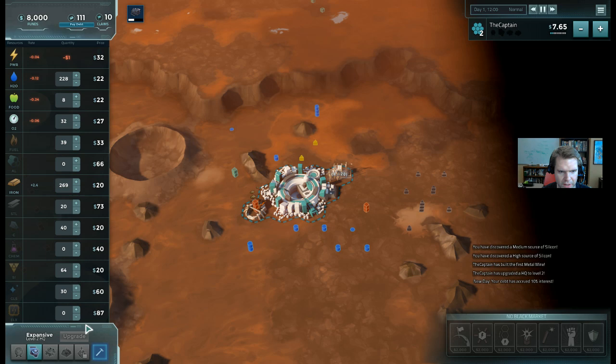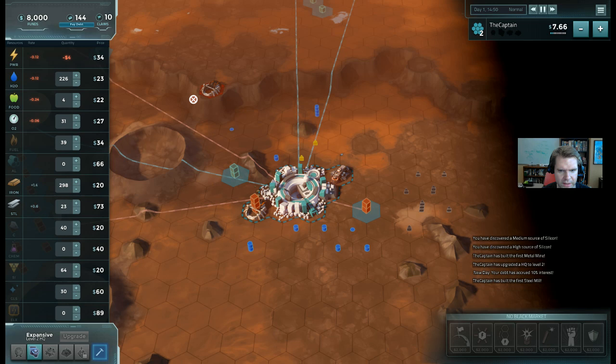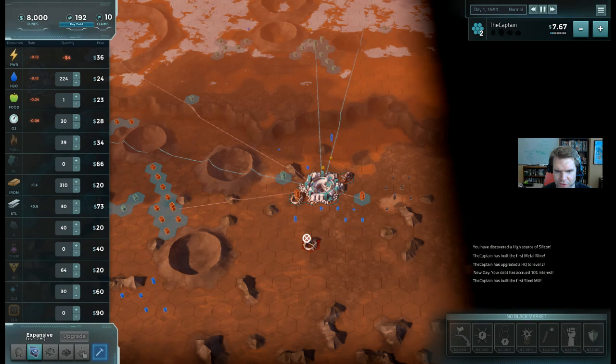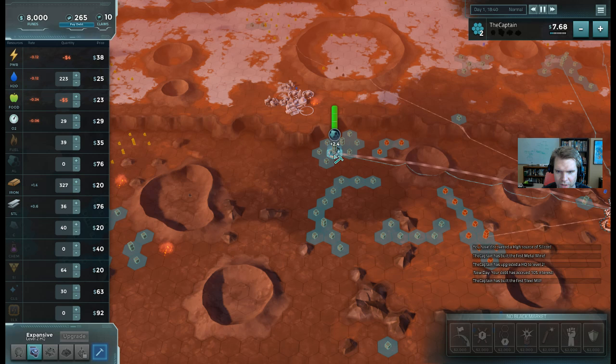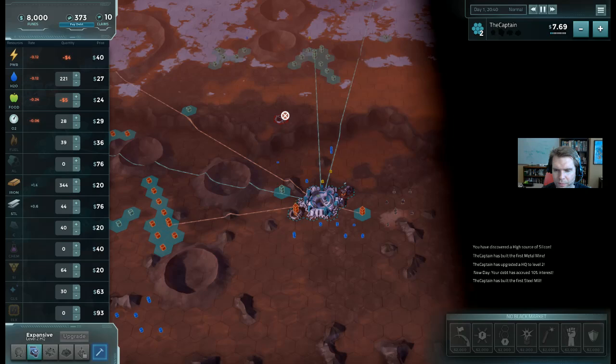I also needed aluminum. So I'll look through here - aluminum is produced by a tile with aluminum deposits and a metal mine. So I'll go find a metal mine. When I click on the metal mine, you see these lines - it's suggesting some locations for me to build. A metal mine works for both iron and aluminum. The blue lines are showing me aluminum - some high aluminum over here. The high aluminum produces 2.4, the low aluminum only produces 1.2, so high is twice as good as low. However, if you're building away from your headquarters, you're going to have to ship those goods using blimps.